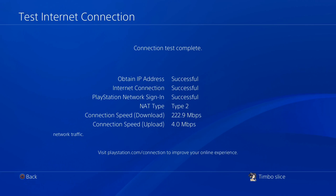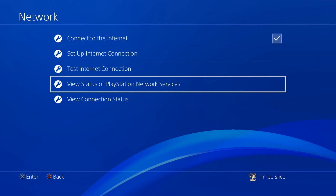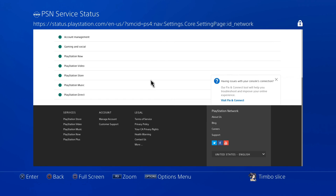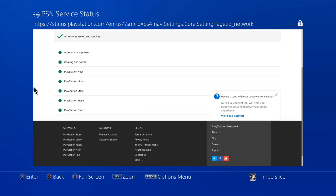So let's go ahead and back out of this list now that we know which one is not working. We can also view the status of PlayStation Network services if we back out and select this option. This will give us a better idea of what is down on PlayStation Network. All services are up and running right now, but we can see if gaming and social is down, PlayStation Store is down, or any other service under this list.